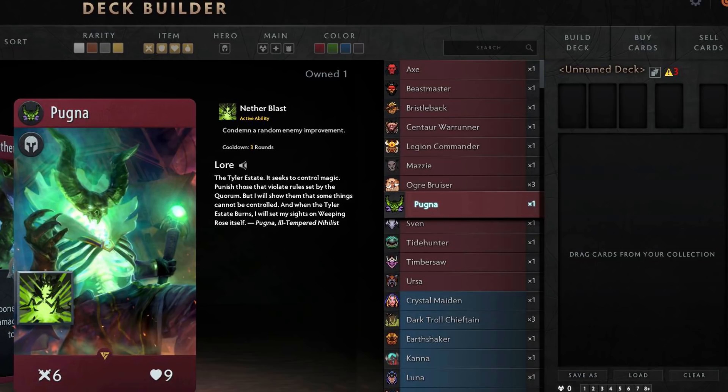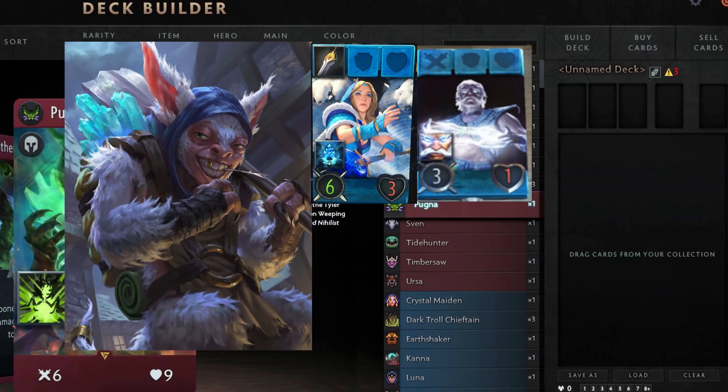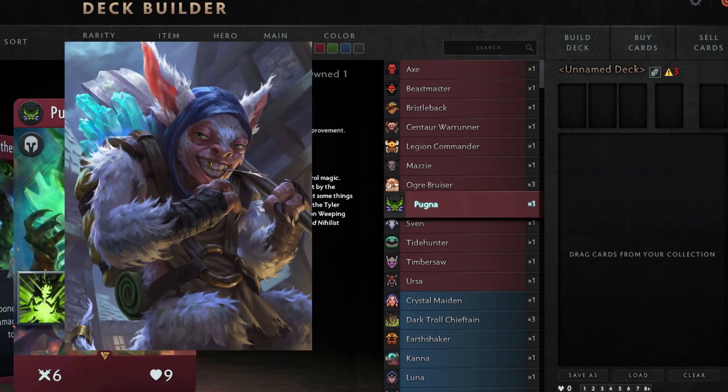Last but not least, everyone's favourite — Meepo. Meepo is also confirmed as a blue hero, which is quite interesting because Meepo seems to be renowned for being able to do many things at once, and blue seems to have this affection with doing lots and lots of things. Crystal Maiden allows it, Zeus gets benefits from it, many of the cards are low cost — Cunning Plan, Frostbite for example. If Meepo is in here too, and if his ability is in a similar vein, blue are going to be spamming a lot of cards and it's going to be hard to keep up with them no matter what you are.